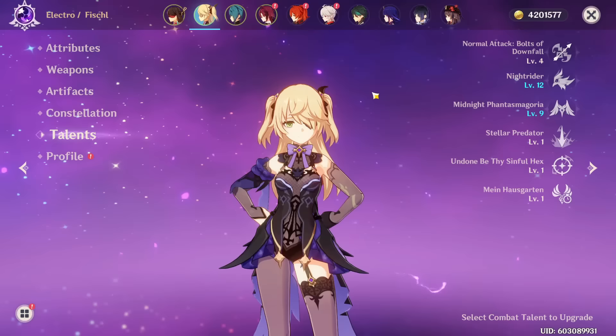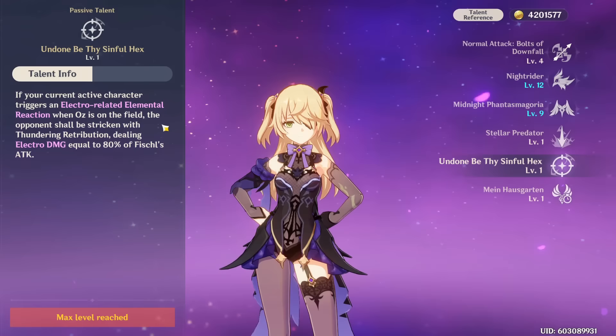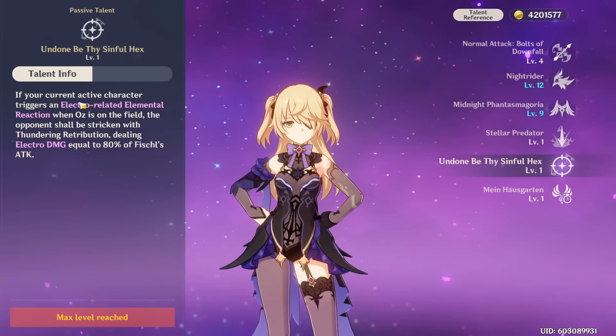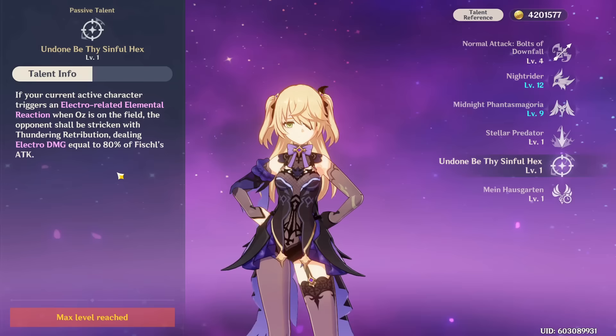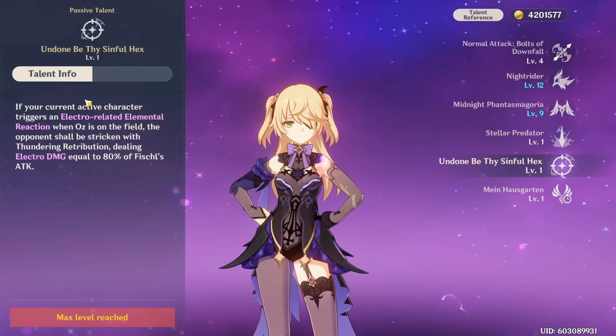We haven't even started to talk about her damage yet. The big chunk of her damage comes from her Ascension IV passive, where Oz will deal additional Electro damage equal to 80% of Fischl's ATK alongside your active character whenever they trigger an Electro-related reaction. This is going to increase your damage significantly in any reaction-based team, especially Electrocharge, because of how often it procs. Since Electrocharge is a reaction that happens so often and there are many instances of it in one rotation, this passive is triggered many, many times, basically carrying your team's damage on Oz's back.